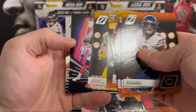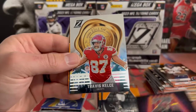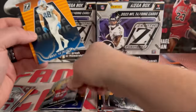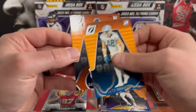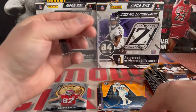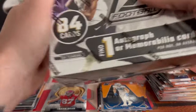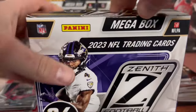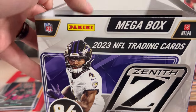Joey B on the Z Team. Travis Kelsey on Zeal of Appeal. Jack Campbell, and we have a Darnell Wright on the back. Let's sleeve up this Joey B. All right, second box here — nothing too exciting in that box.